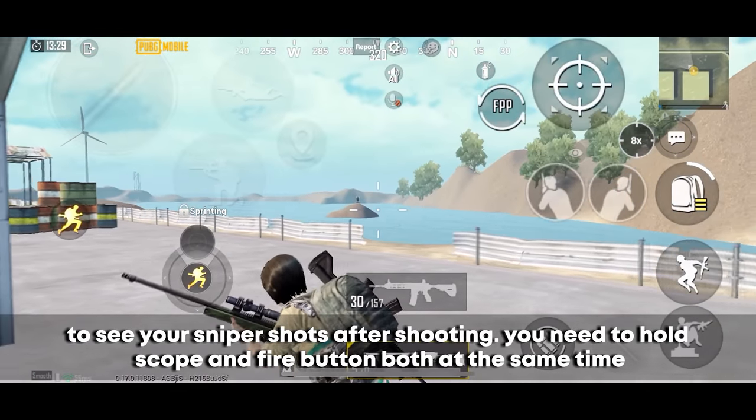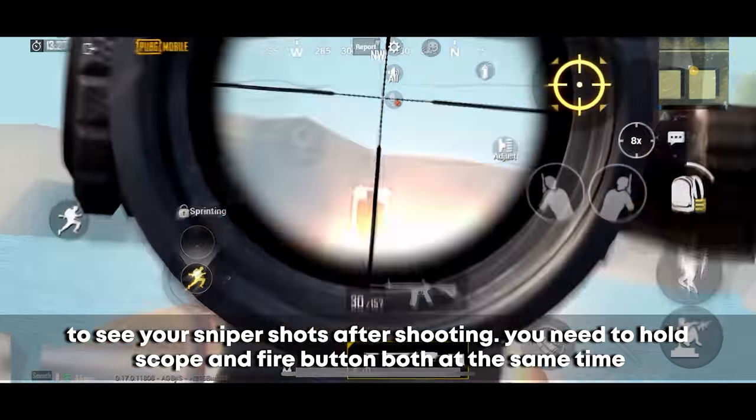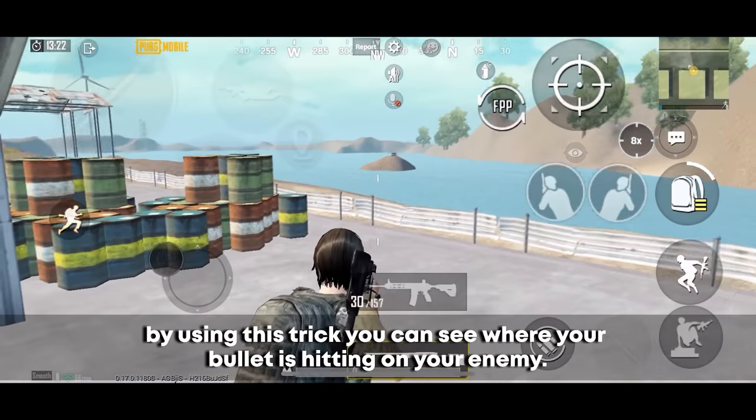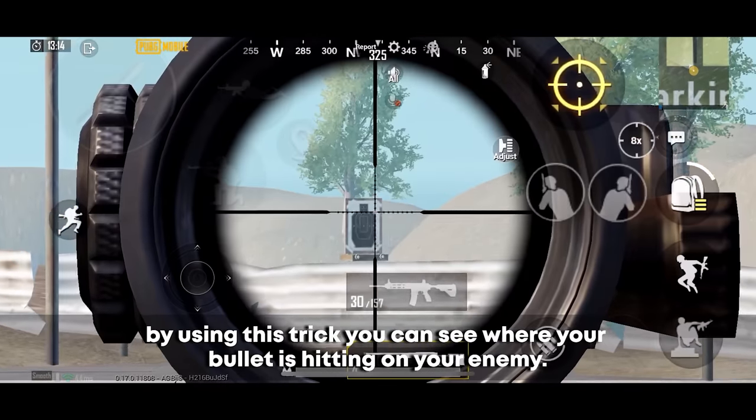To see where your sniper shots land after shooting, hold the scope and fire button at the same time, then release them together. By using this trick you can see exactly where your bullet is hitting on your enemy.